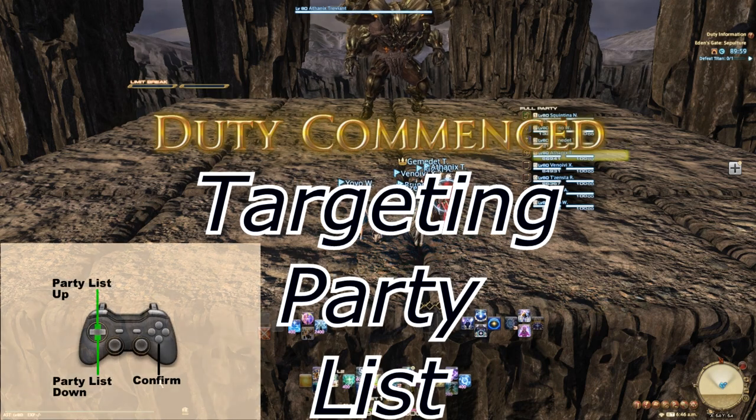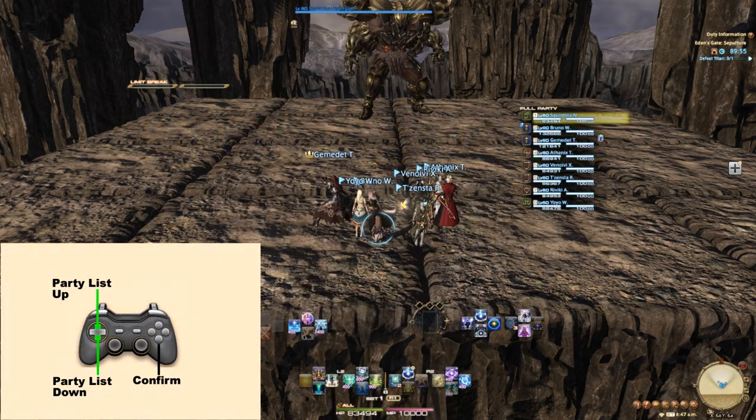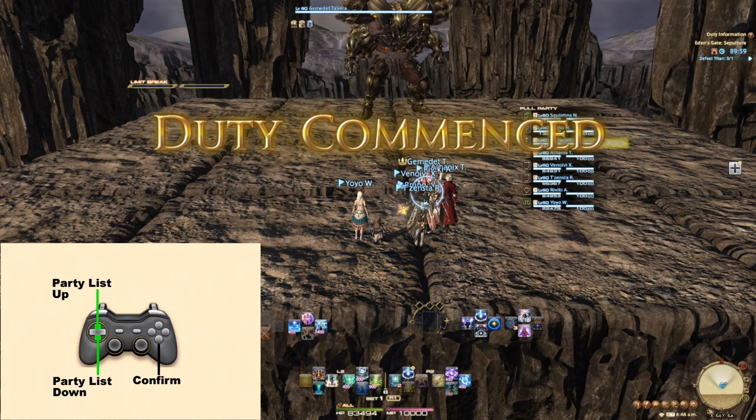For targeting party members in the party list, you can use the d-pad up and down to cycle through the party list. Do note I said cycle, because it is a full rotation. For example, to reach the 8th member of the party,